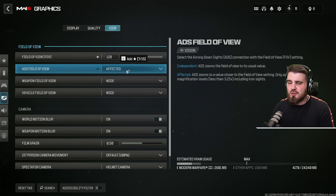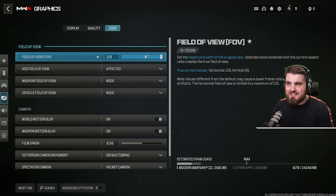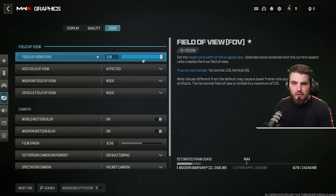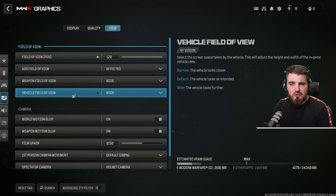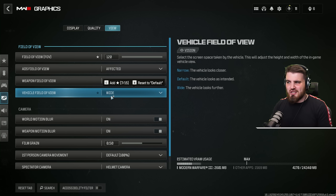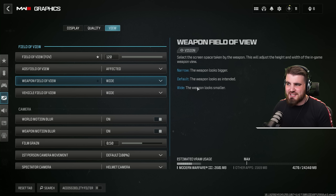ADS field of view affects whether when you ADS you zoom all the way into a default 80 FOV or remain at a nice 120 FOV. We want to remain at 120 FOV and keep a nice wide view, so select affected. Then weapon field of view and vehicle field of view: vehicle field of view you always want on wide so you can see as much as possible when in a vehicle in Ground War. Weapon field of view — how far away your weapon looks — is honestly personal preference. I run wide all the way through, but try each out and see which works for you.